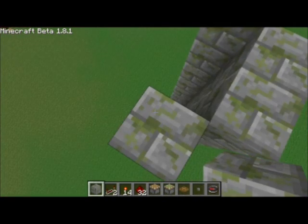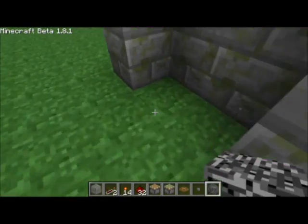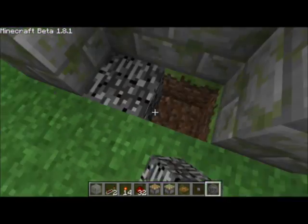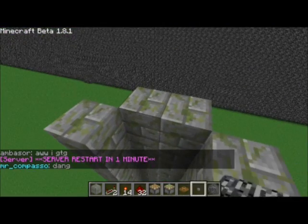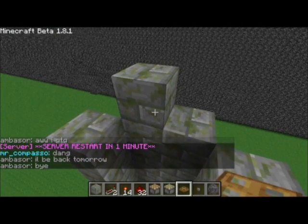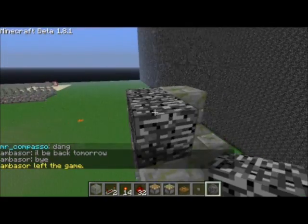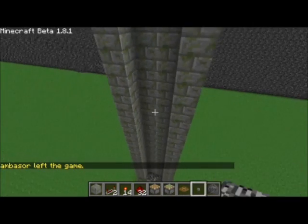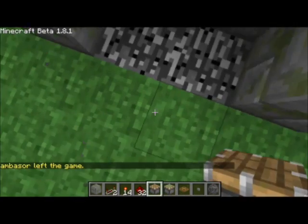There we go. There's something unmovable — bedrock — because I don't need a compass. Just put that at the very bottom. And also — server restart in one minute. All right, well, that should be a regular piston.